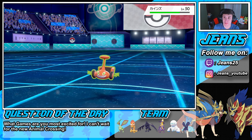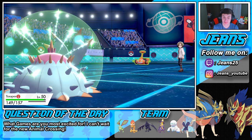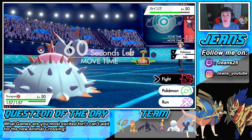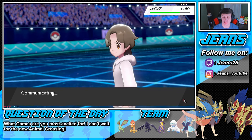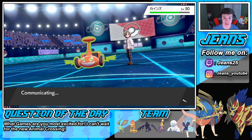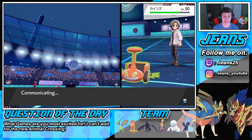He's thinking we're going to swap into Flygon, so he might go for a Leaf move. Instead we go straight for Toxic, thinking he won't use an electric move since he expects Flygon. Let's see if I make the right call — let's make this read happen.